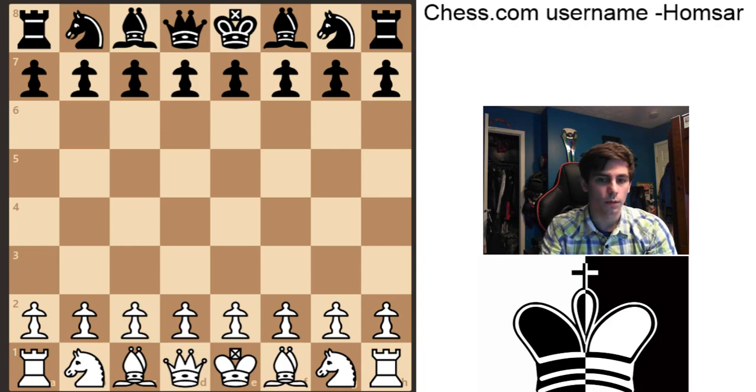Alright everyone, welcome back. Today we've got another game. This one was sent in by Oh Nono, and he was playing as the black pieces against the Magnus Carlsen app set to 15. He's a pretty strong player, rated 2005, so that's pretty good. Let's go ahead and take a look at this game.